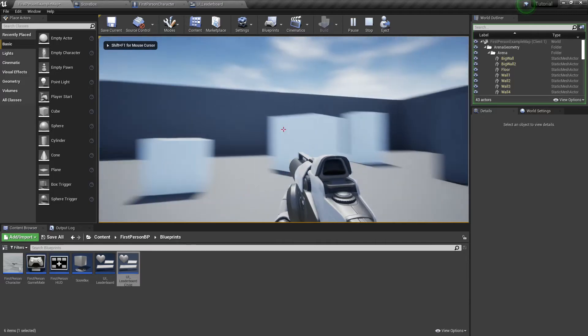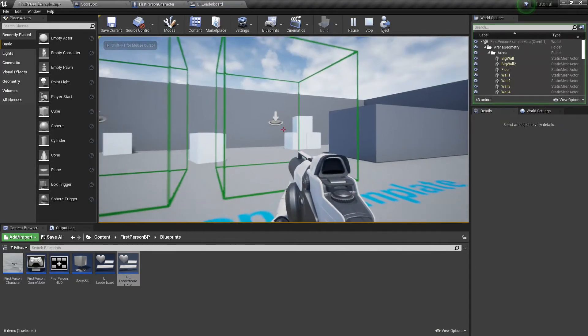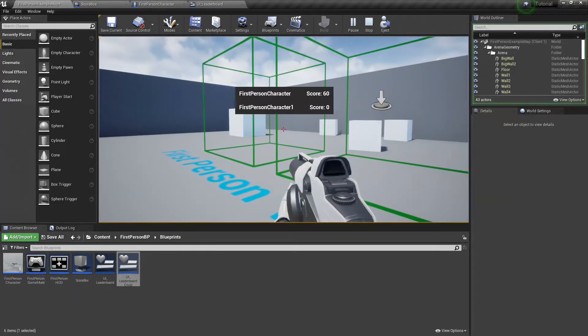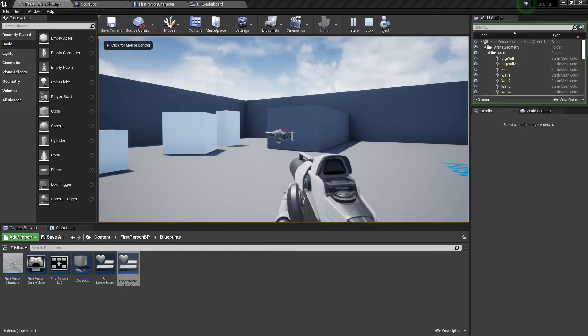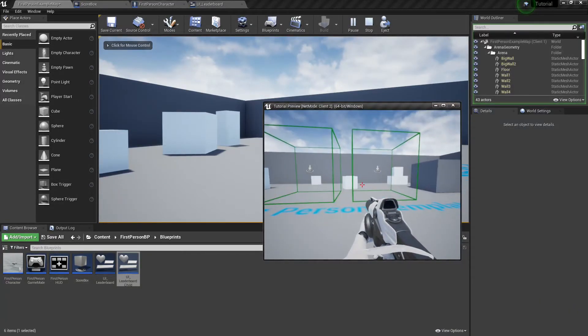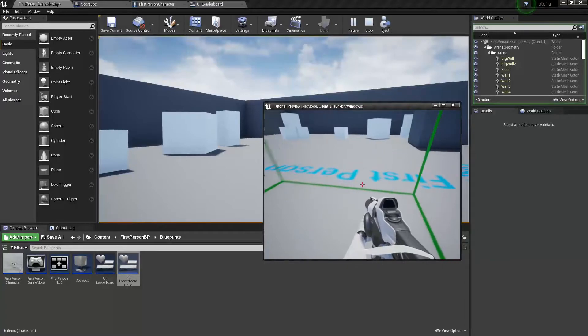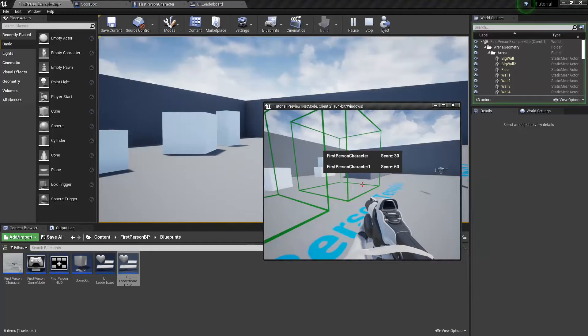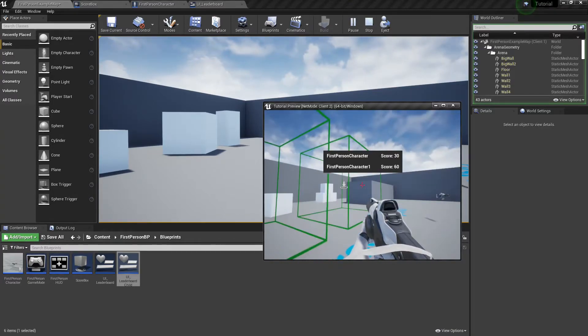There we go — we're in the world, there are our boxes. I'll go ahead and get my score up. My score is now 60 and the other player's score is 0. We'll go ahead and get his score up too. I'm going to run through this a couple times. My score is now 30 and his is 60.